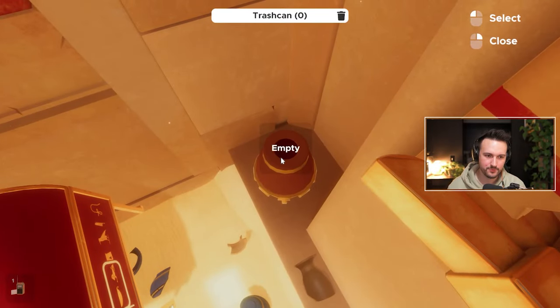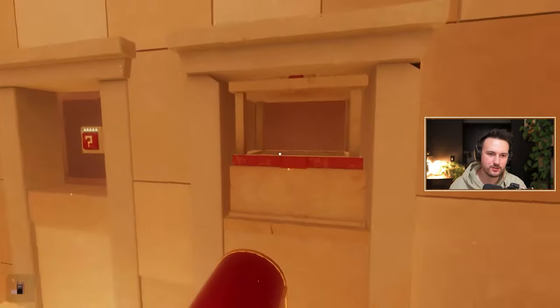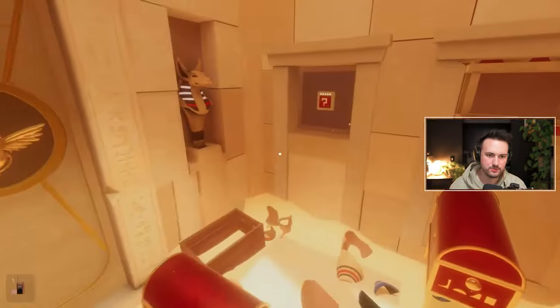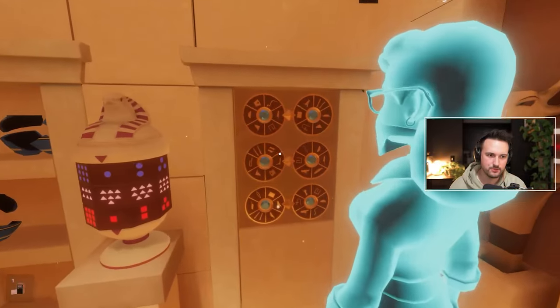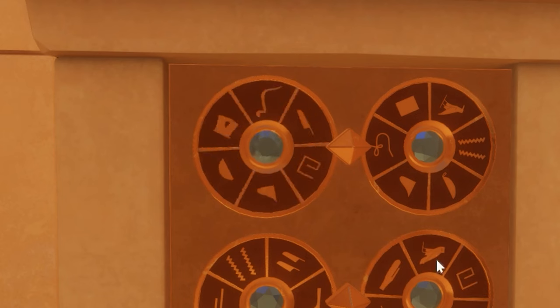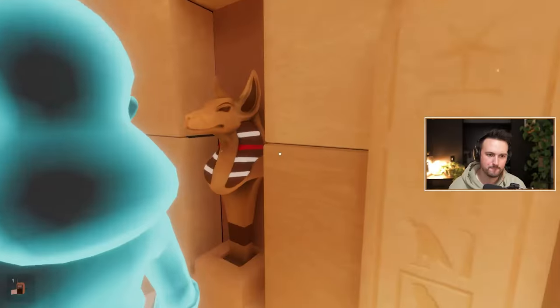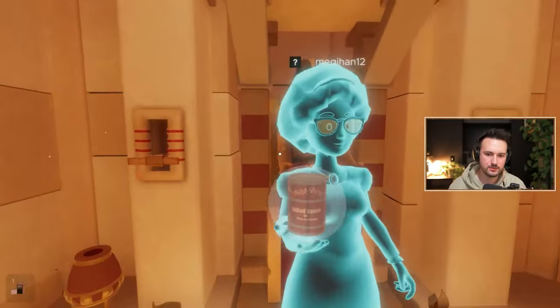Guys, what are these numbers supposed to be? Oh, there's a trash can here. 1, 2, 3, 4, 5, 6, 7, 8, 9, 10, 11. What numbers? Clay, what's this? That's a good question. Put the beans in the fire, what are you doing? Let's figure something out, guys. I don't know what this means. I have a radio — maybe that's something.